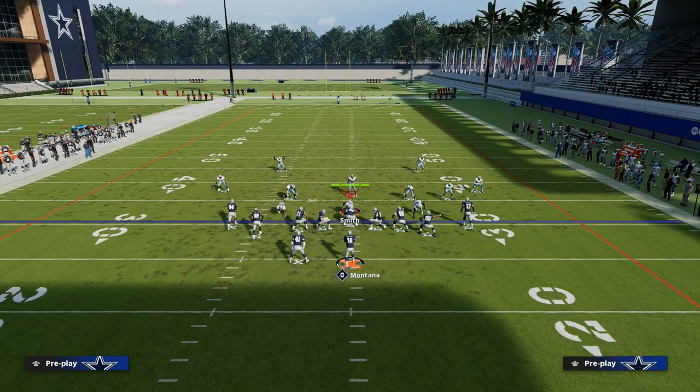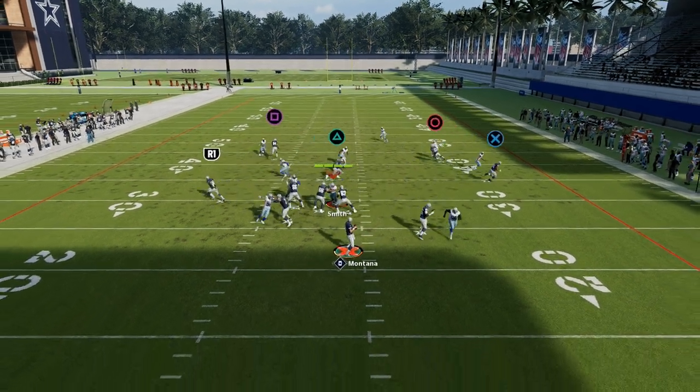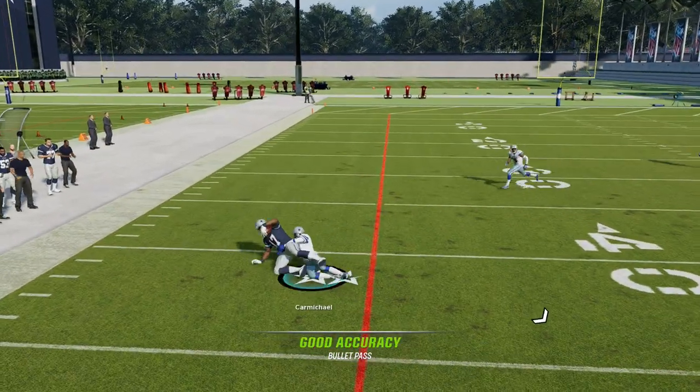You can build concepts around all of those things, which makes this formation really hard to stop. Running crossers from this bunch concept just destroys man coverage.